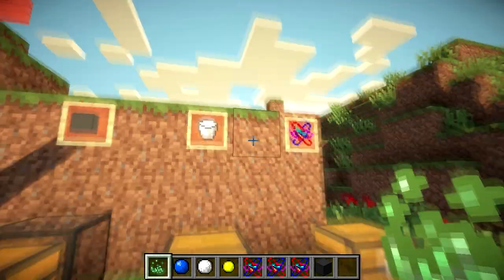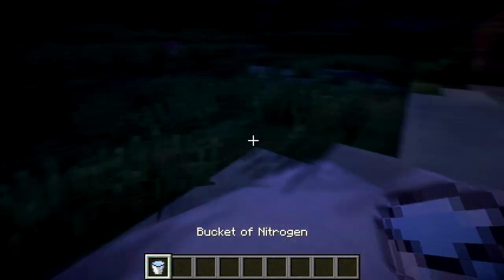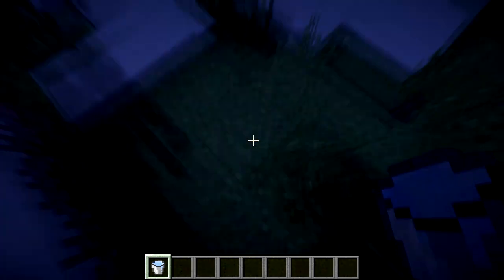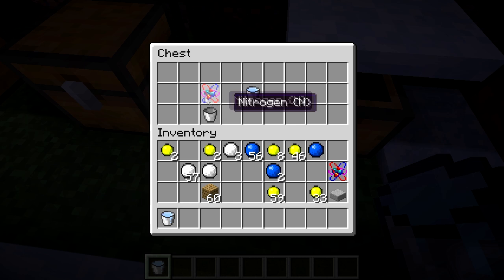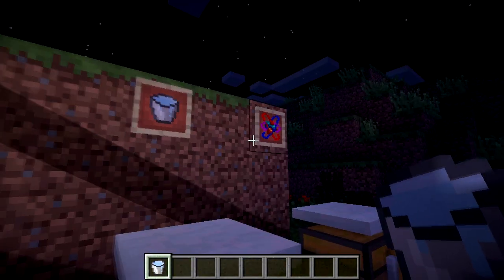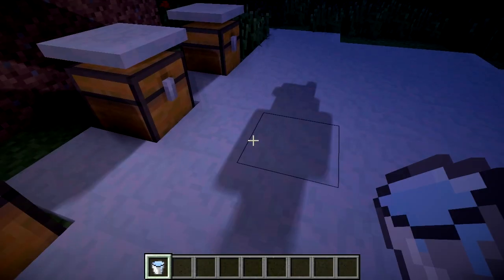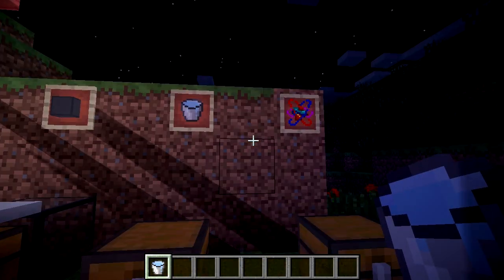Another favorite is the Bucket of Nitrogen. It essentially places snow across the ground wherever you pour it. It doesn't freeze water, doesn't turn lava into obsidian, and doesn't kill animals or flowers — it's mostly decorative. The recipe is one nitrogen with a bucket to get a Bucket of Nitrogen. I wish it had some more practical effects, but it's still a cool-looking feature.